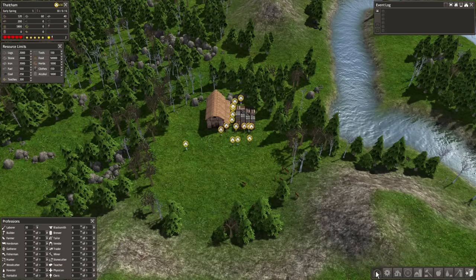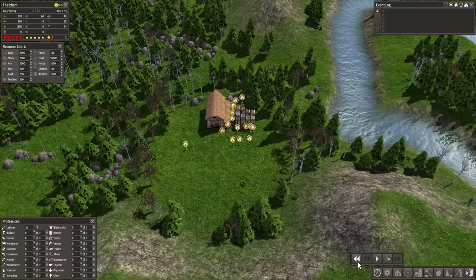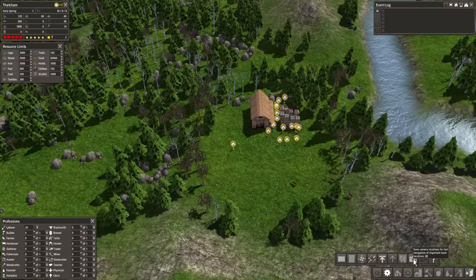The buttons in the bottom right do various things. The first one controls game speed — we can play, pause, speed up, or slow down. We also have the ability to increase priority on certain tasks, show paths people take between buildings, a fast camera location button, a button to go to the town hall, and help and reference material. Everything else lets me build or destroy stuff.